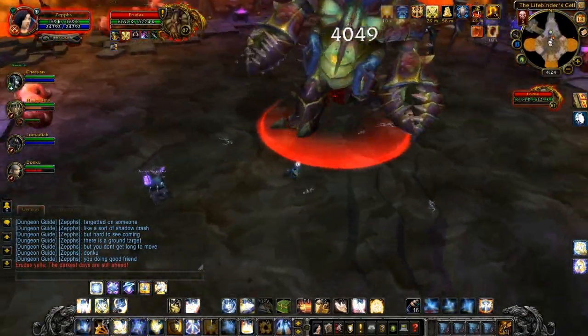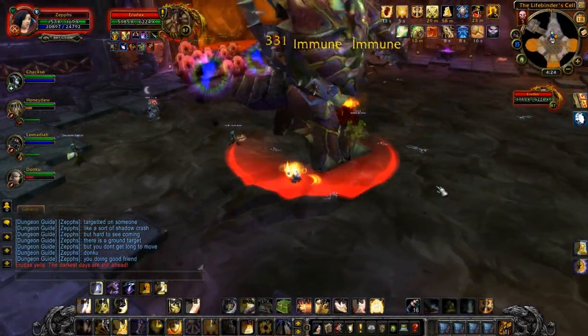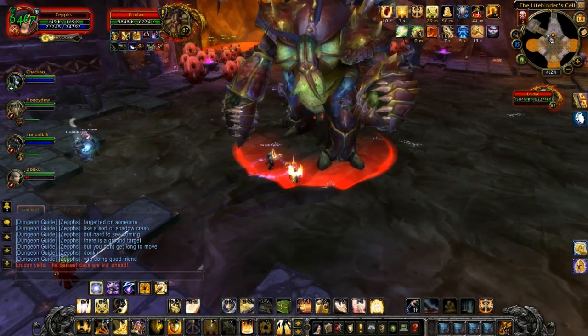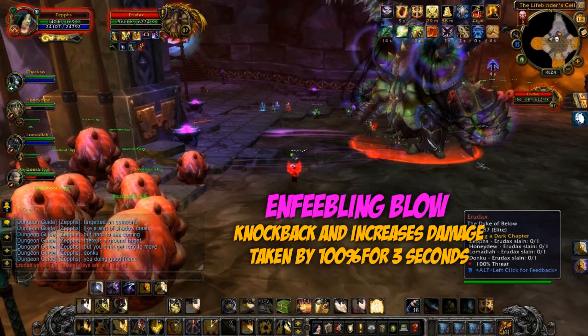The first thing you should know about this boss is that he has an ability called Binding Shadows, which is a targeted missile that will drain the life and root anyone who gets hit by it. This will heal the boss, but it is avoidable so if you're quick you can get out of it.